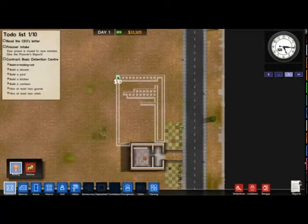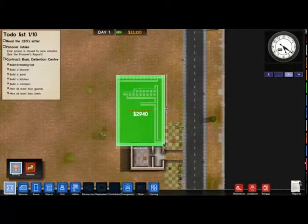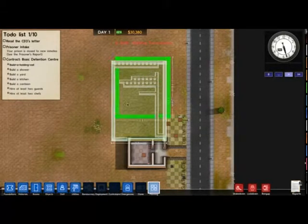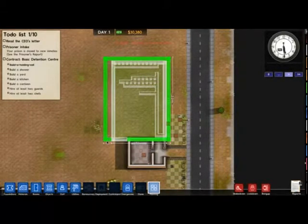Got my planning — just build that. I know roughly what I need to do. Probably not quite as big as it should be, but I'll start off small and extend it later. That cost almost three grand. Get rid of my planning, make it look less messy.